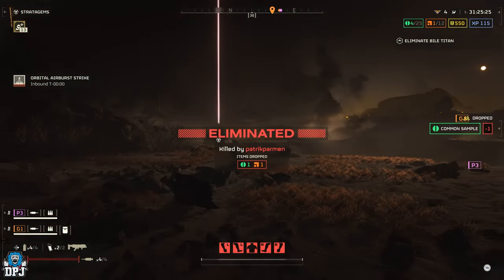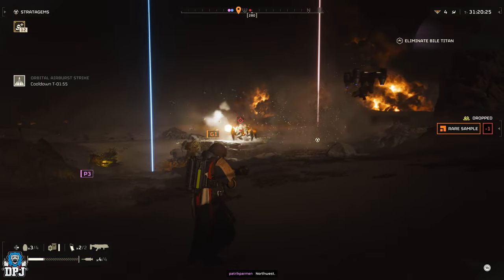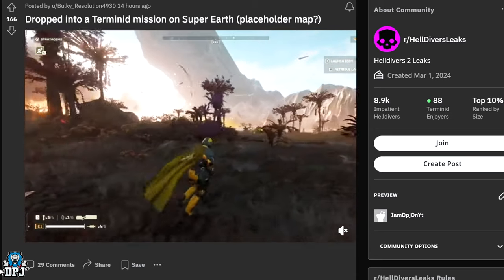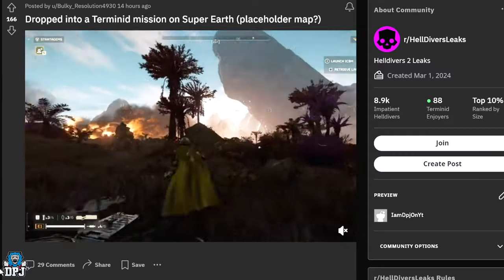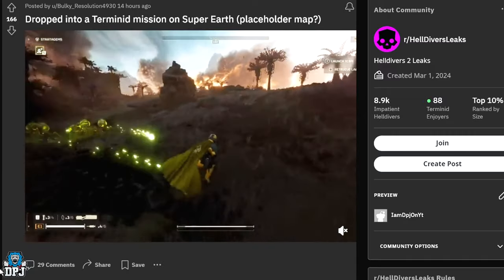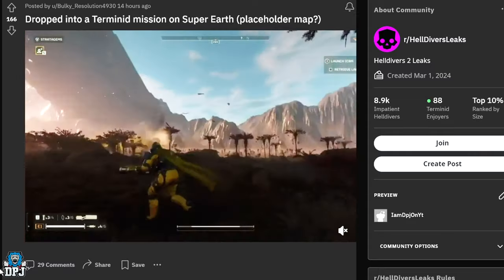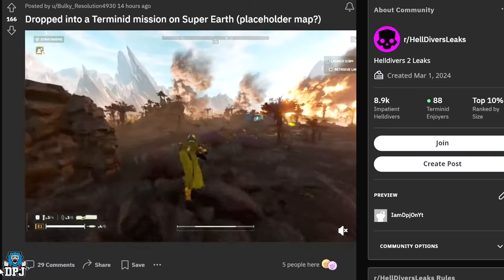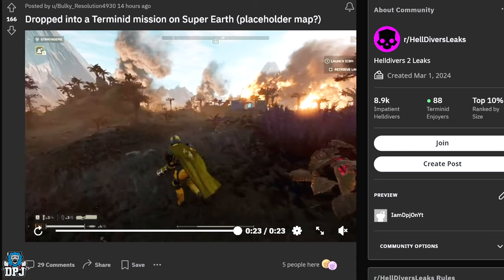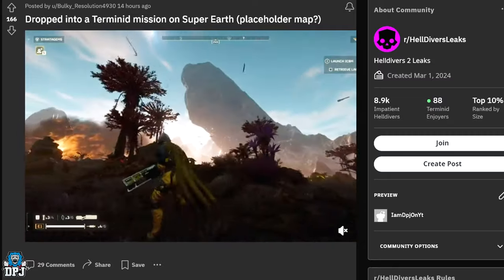As I was searching through the internet for new things to cover, I came across a post on Reddit by BuckyResolution4930 — credit to this dude. The post is labelled 'Dropped into a Terminid Mission on Super Earth, a placeholder map.' We actually see gameplay of this, and you're seeing that on screen now.